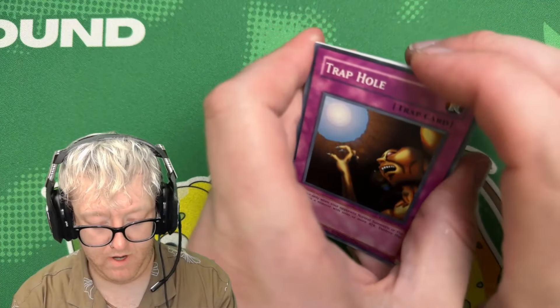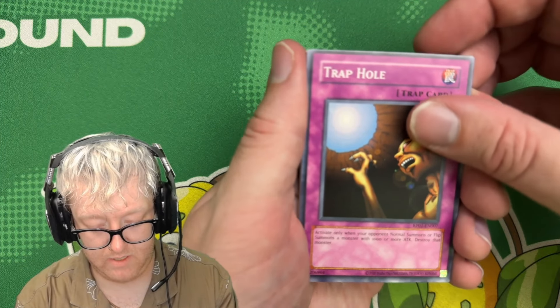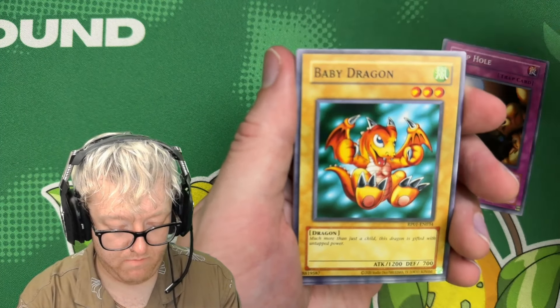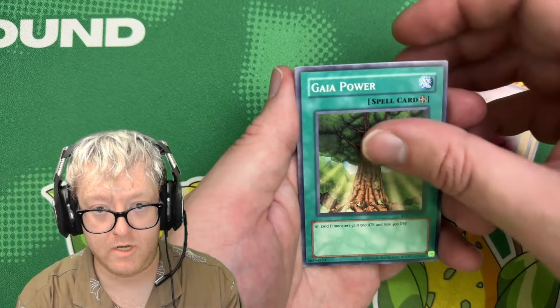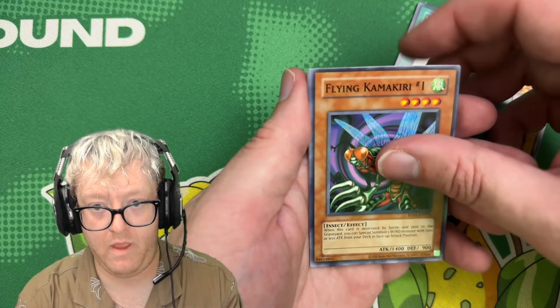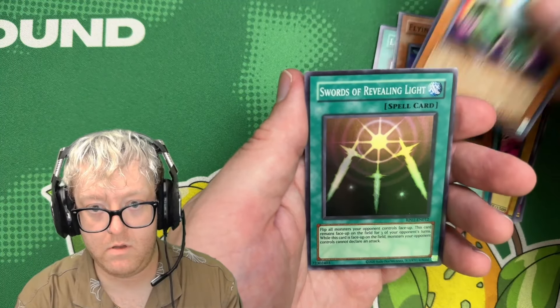We got Trap Hole — that's what I like to call your mother. Gazelle the King of Mythical Beasts, Baby Dragon, Curse of Dragon, Gaia Power, Lure Spark, Flying Kamakiri, UFO Turtle, Sword of Revealing Light.